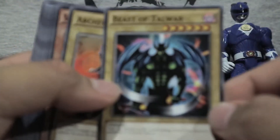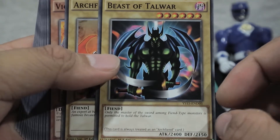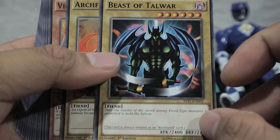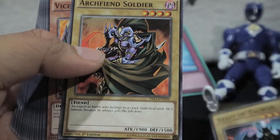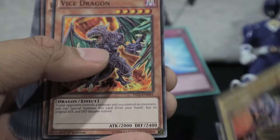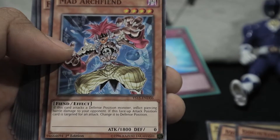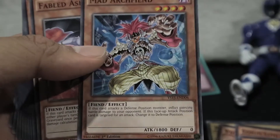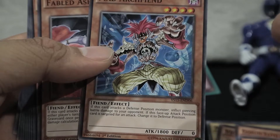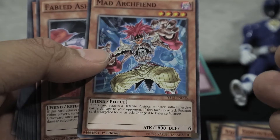Let's talk about the cards that come with the deck. First we have Beast of Talwar, 2,400 attack points — this used to be a super rare back in the day. We have Arc Fiend Soldier, 1,900 attack points for level 4, which is pretty good. Vice Dragon, Goblin Elite Attack Force, Axe Dragonute, Mad Arc Fiend for 1,800 attack points. The Declan deck actually has more attack points compared to the Yuya deck.